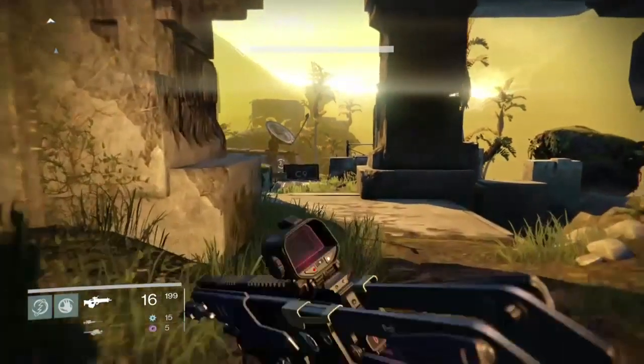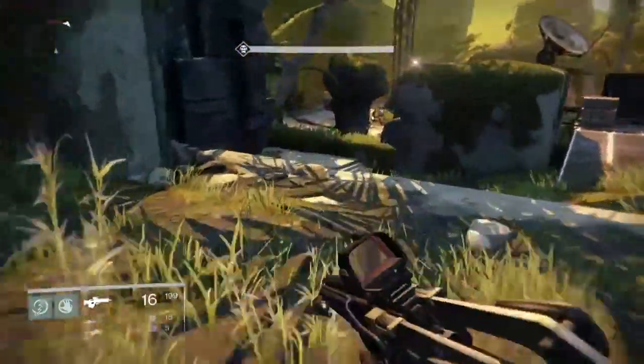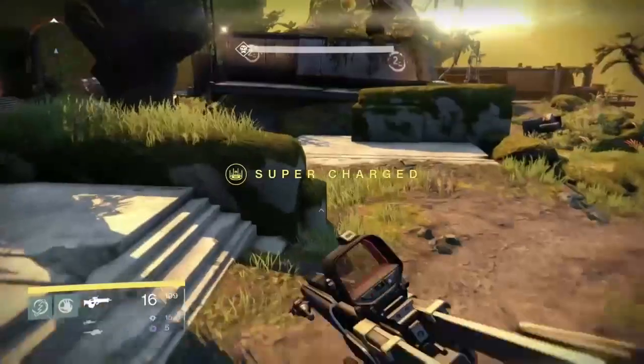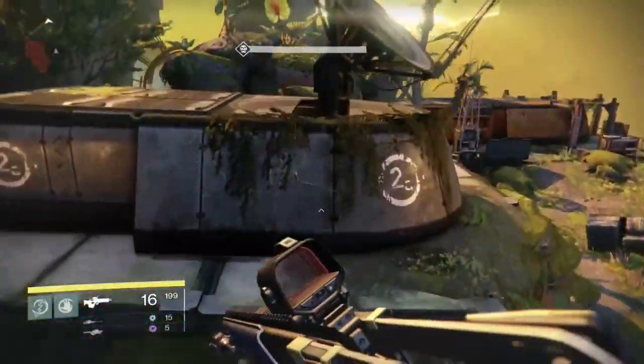Hey guys, this is Assault Command showing you how to skip the first part of the Eye of a Gate Lord mission. Basically what this allows you to do is to prevent the enemies from spawning in the first area of the mission.